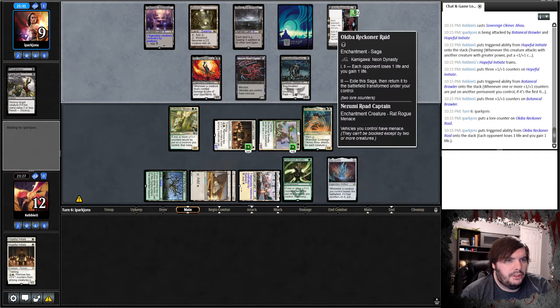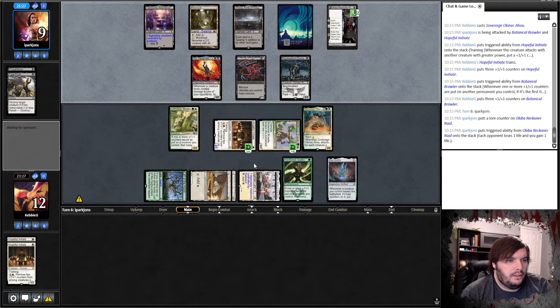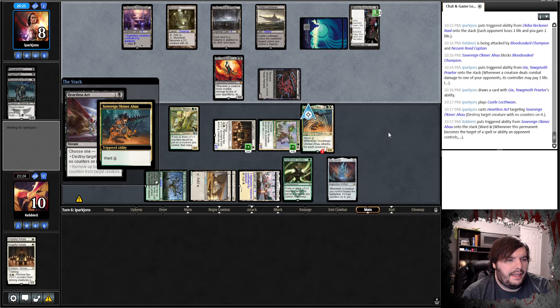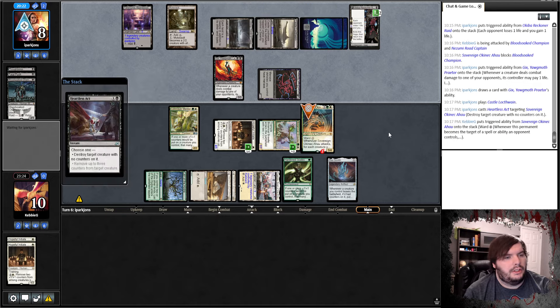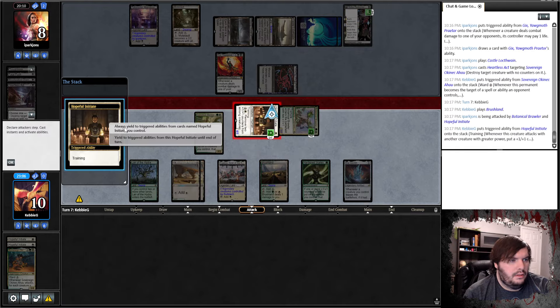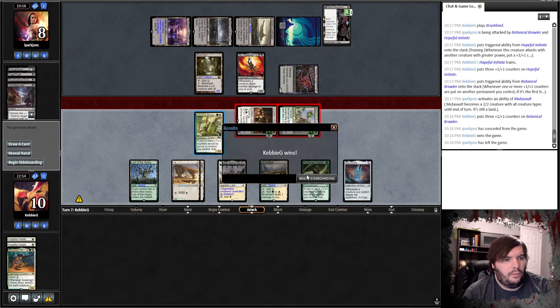Trains me, sure. Can you kill my Sovereign or my Brawler? Attacks with both, we block. Plays the Castle — he has way too many lands. Heartless Axe kills my Cat. He has to tap down pretty much, passes. Brushland, go to combat, shove, grow the team, turns on the Vault. Got Game 1.